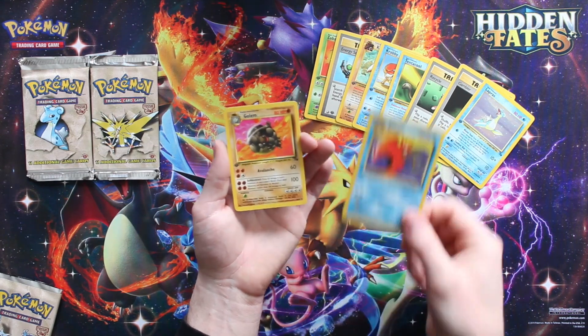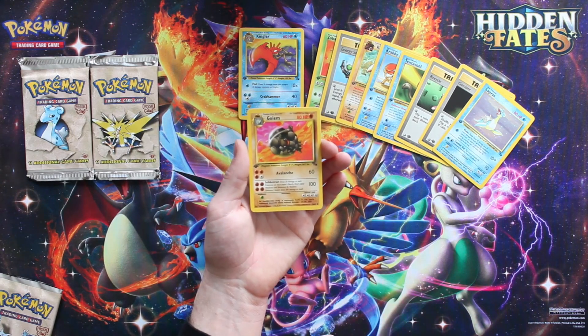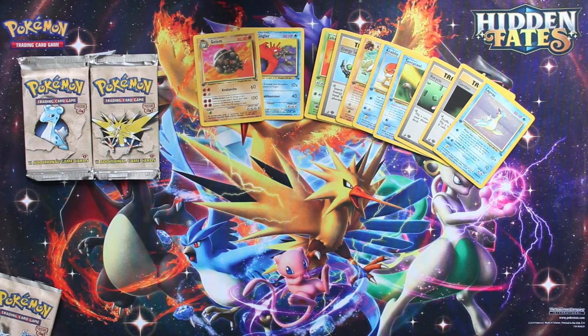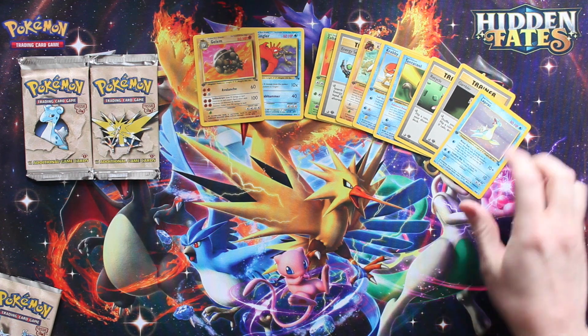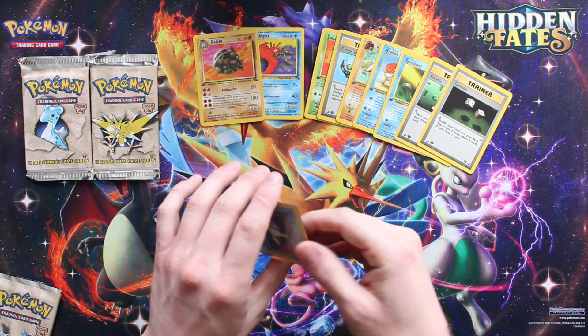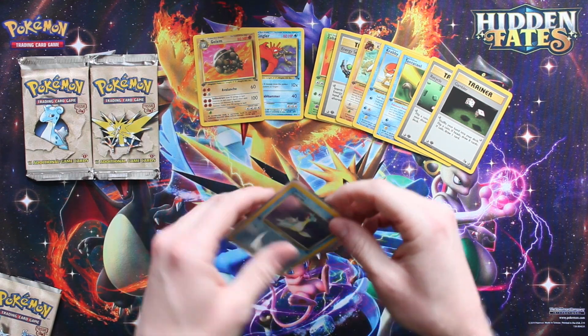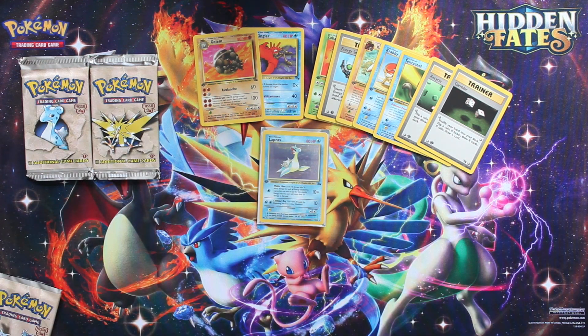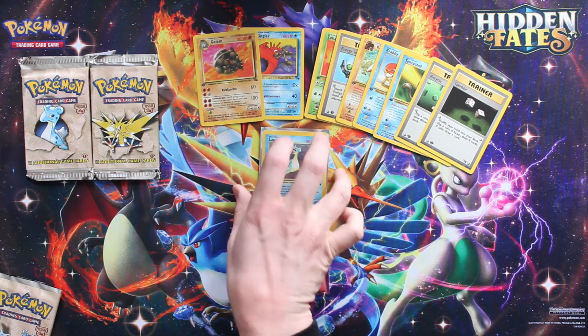We've got Kingler to finish with Krabby - Kingler and Krabby together, that was one of my favorites. And Golem! Dude, I love the Golem art. That one should have been a holographic too. We're gonna put them straight into card savers. That's scary, I know - it's terrifying. But wow, amazing. I think I'm gonna put all these into nice sleeves and get them ready for top loaders.